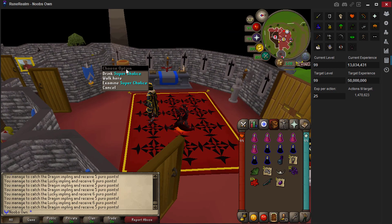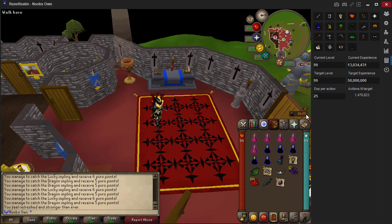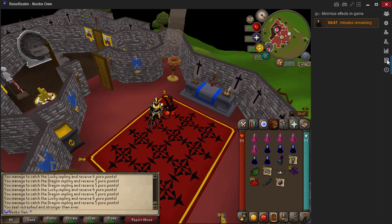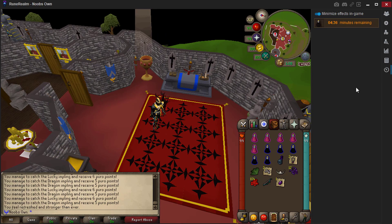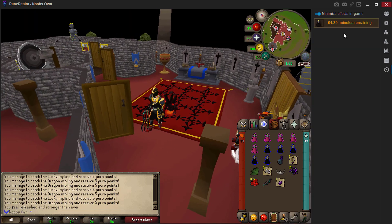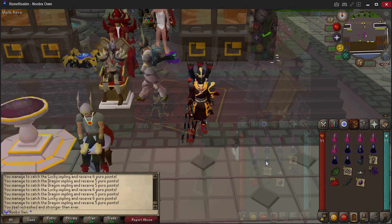Last but not least, if you drink from the super chalice for example, you'll get potion timers in the client. You can minimize those in-game already, but these can be annoying. What they've added is potion timers in the client itself, and you can minimize all of them with one click. Timers are available for overloads, double experience stones, totem blocks, being frozen, vengeance, divine potions, imbued heart, and more. There's a lot of things you can save space with by tracking them in your client instead.